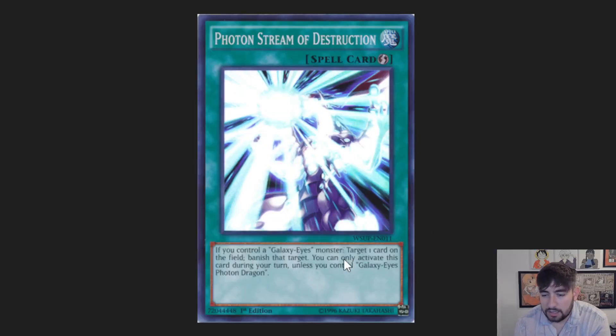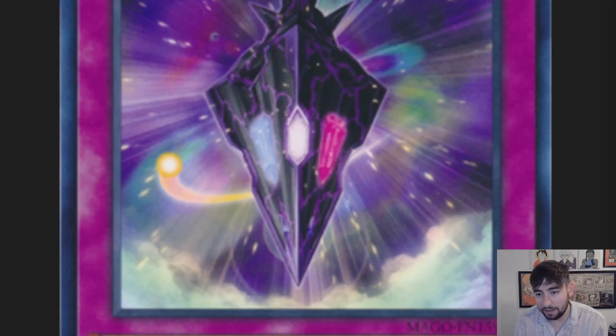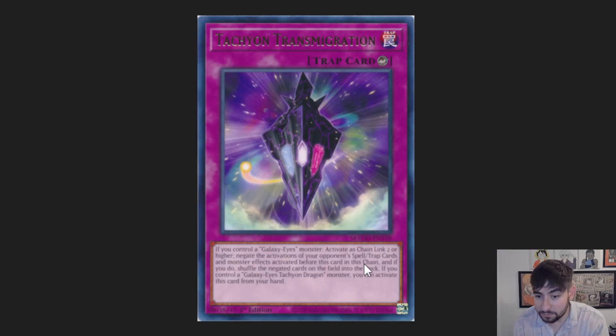Photon Stream of Destruction — this is a quick play that can pop a card if you control a Galaxy Eyes monster, but you can only use it on the opponent's turn if you control exactly Galaxy Eyes Photon Dragon. So again, they're forcing you to build the deck around Galaxy Eyes Photon. This card's pretty powerful — it can negate anything that activates before it in the chain, so you could technically negate up to four or five cards in the right situation. It can also fire from the hand if you control Galaxy Eyes Tachyon Dragon. Pretty cool that you only need a Galaxy Eyes on field to fire it normally.